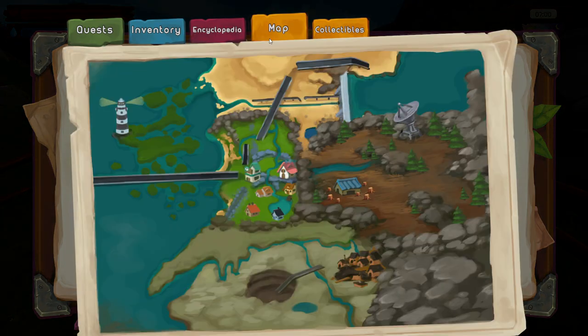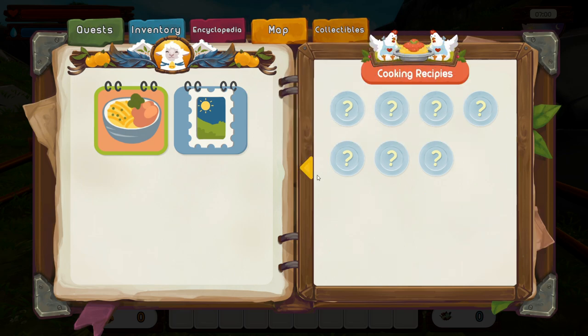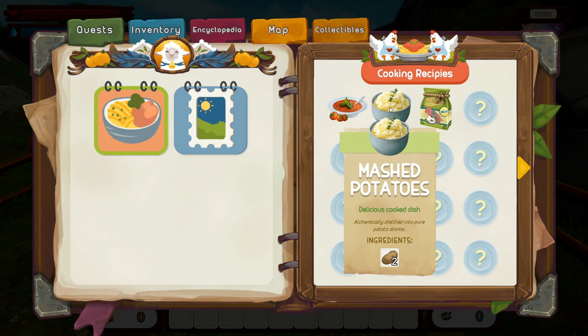There's a map that has definitely also been changed in how it's drawn. It looks a little bit easier to recognize some places than on the old map. There's also a collectibles section where you can see all the cooking recipes you've learned. Right off the bat we know tomato soup and mashed potatoes.